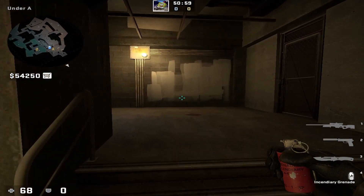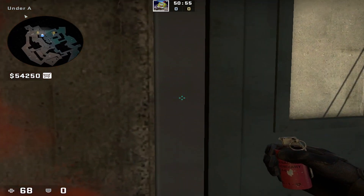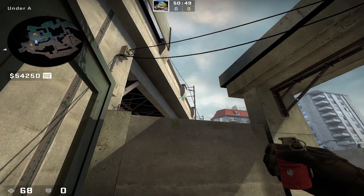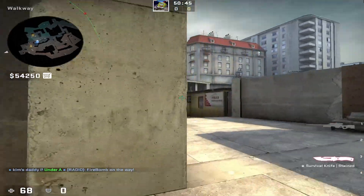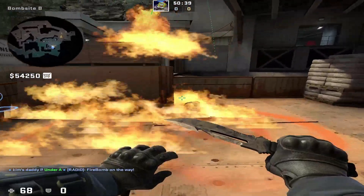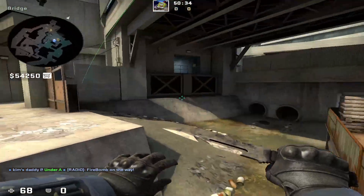For the next throw, it will be for bombsite B plant. You basically line up here beside the door, then aim at the bottom left of this brick thing at the bridge, and just left-click throw. This will land on top but spread all the way to the bottom, and whoever plants there will get burned.